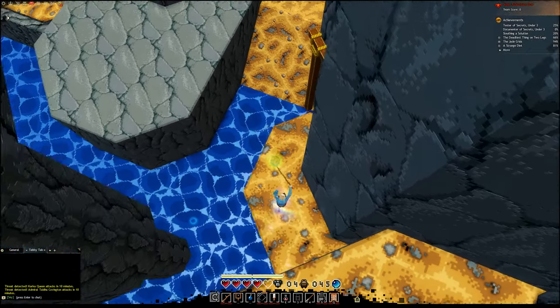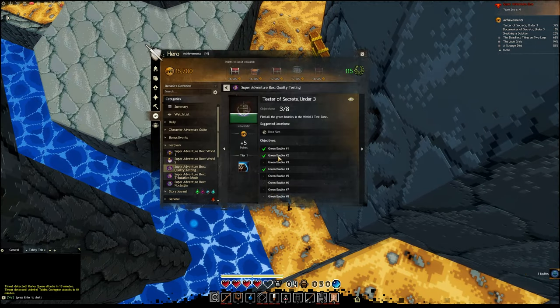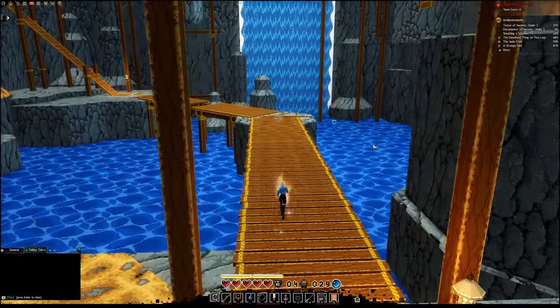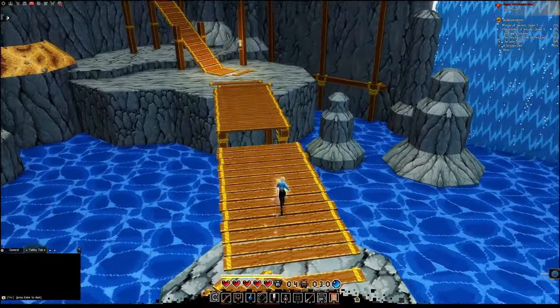And here is bauble number 2. Starting from the beginning again, I'm going to go over bauble number 1, which is over here to the right on the water, and then I'll move directly into bauble number 4.